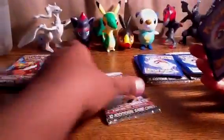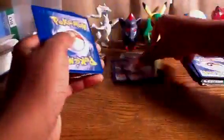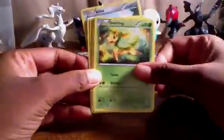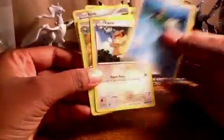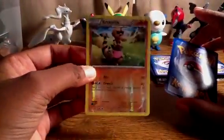As you guys know, I'm not much of a reverse hollow card collector, but since the Emerging Powers set is so freaking sweet with the reverse cards, I'm going to actually collect the set in reverse. Here's a Braviary artwork, and here's the cards I got from that: Klink, Deerling, Cottonee, Basculin, Patrat, Swadloon, Minccino, Boldore, the reverse Crustle — which is very nice — and the rare was a Sage.